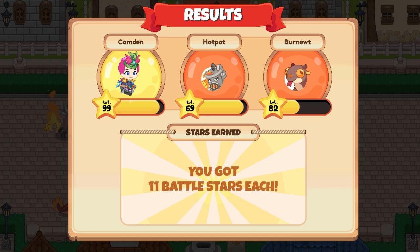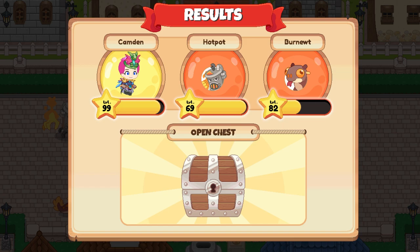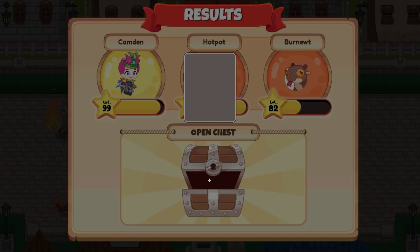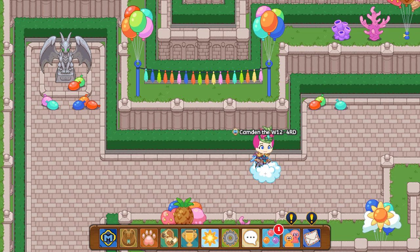We just defeated the Applet and won the battle. It's going to give us a chest - I do have to open it and get the member stars first. After we gain the member stars, open this chest and it's going to give you 10 sand dollars. You can do this every single day, meaning you can literally get unlimited sand dollars - do it as many days in a row as you want.